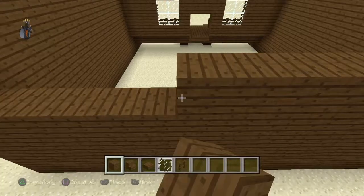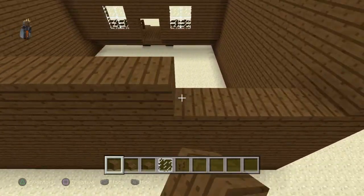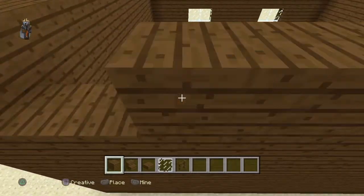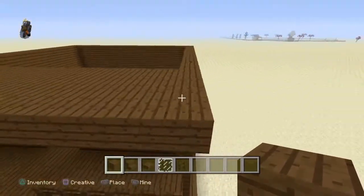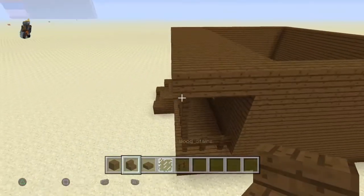I forgot to tell you — on the right side, you bring out each wall by two more because I didn't make it wide enough. You just stack it all the way up from the back and then that's pretty much done.